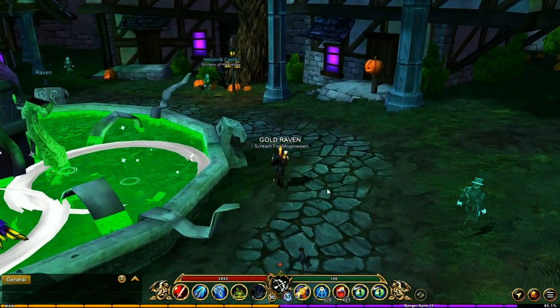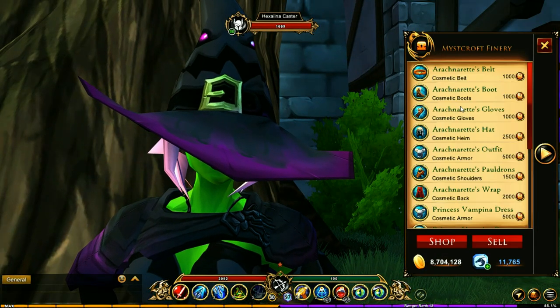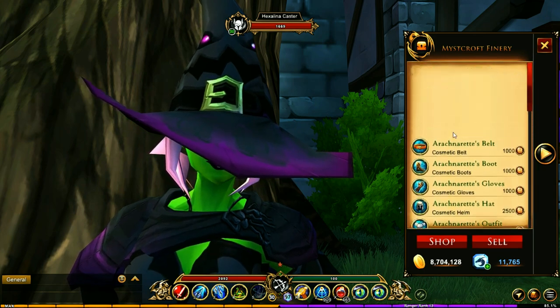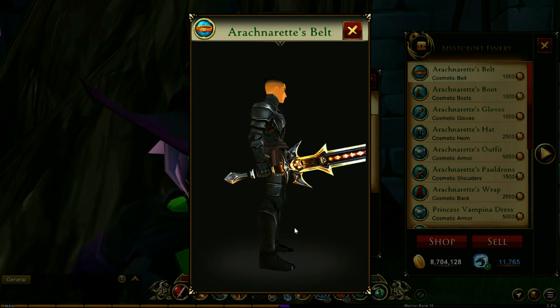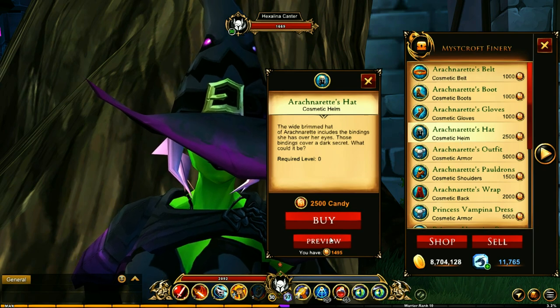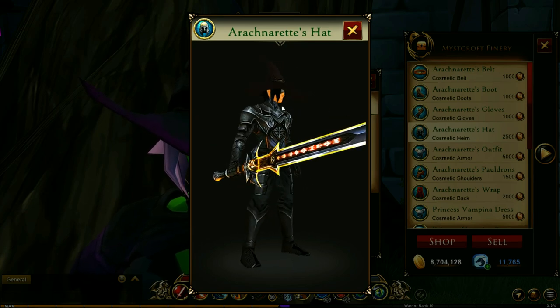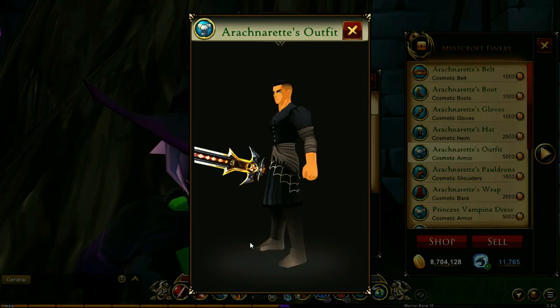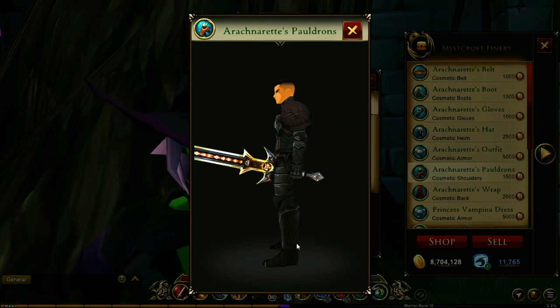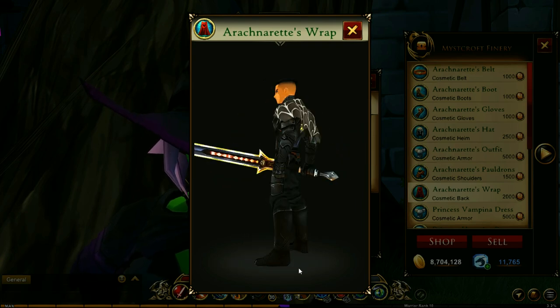Now we're going to head into Miss Croft Town because there are a couple more armor sets you can get right here. Talking to this person — we get a belt, and all the stuff here you can get for candy. This is a really nice hat, and what's cool is you're going to see a band-aid on the face. Then you have the outfit and the shoulders — if you are not a fan of spiders, you're probably not going to want this set, but I think it's awesome.